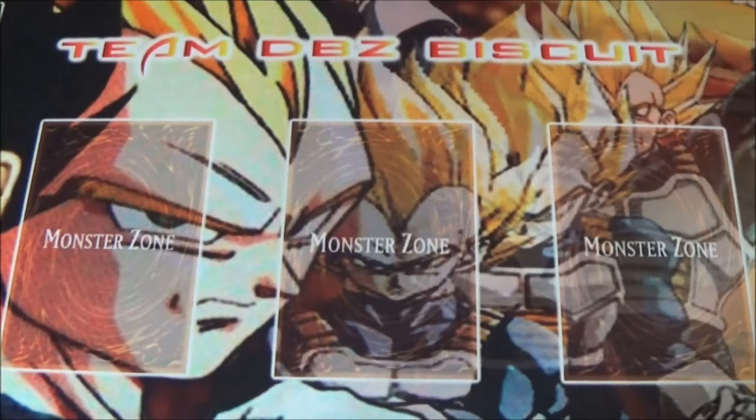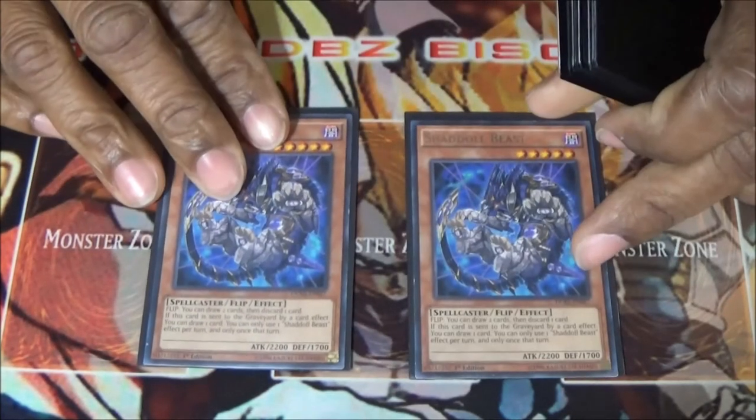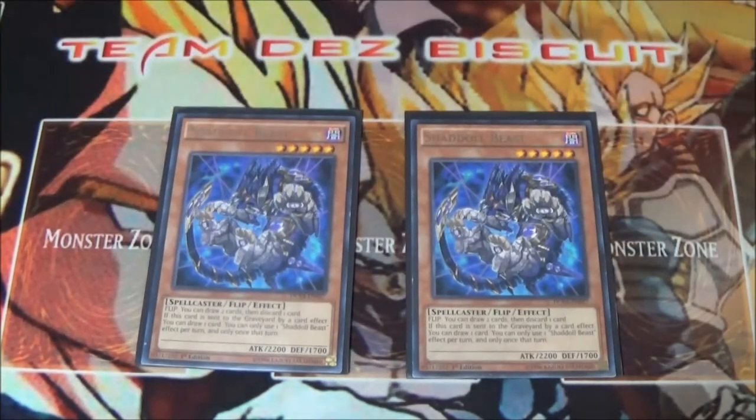What's up guys, today we're coming at you with a Shaddoll deck profile, so let's jump into it. Running two Shaddoll Beast — Beast is in my opinion the greatest card for the Shaddolls. You give him the flip effect, he's going to draw you two cards, that's just a Graceful Charity effect, and then if he's sent to the graveyard by card effect you're going to get an Upstart effect, just draw one card.